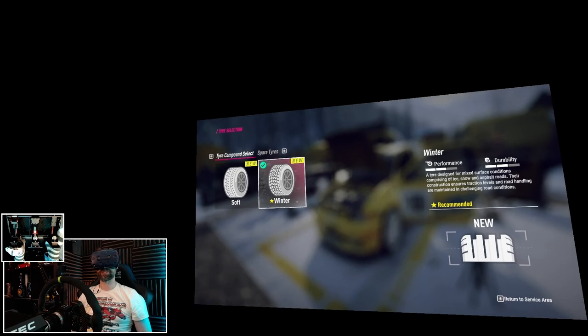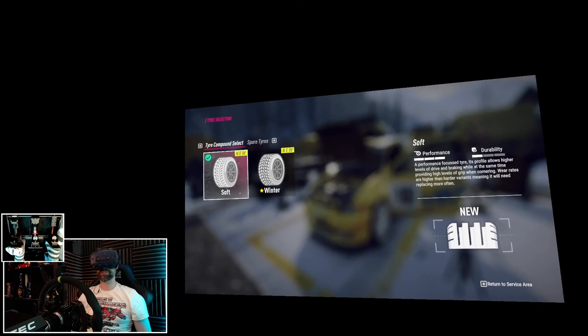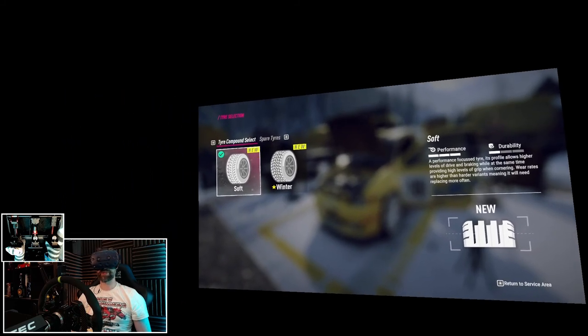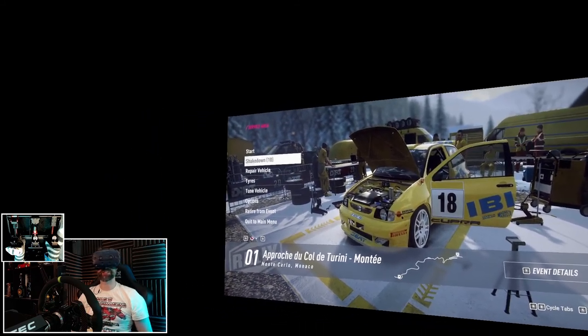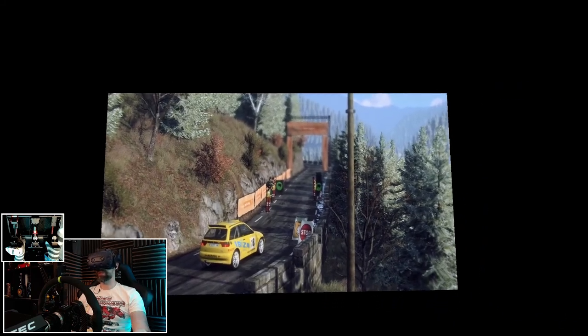I think this is the same stage I've driven before. I'm going to stick the tyres on soft — to hell with winter, because I had winter tyres on it when I drove it before in a Group A Impreza, but it didn't seem to do much for the level of grip when it got slippery. So I'm going to leave it on soft and hopefully make up some time on the bits which aren't icy. Not going to bother with any shakedown, not going to bother with any setup. Just going to jump in and get going.